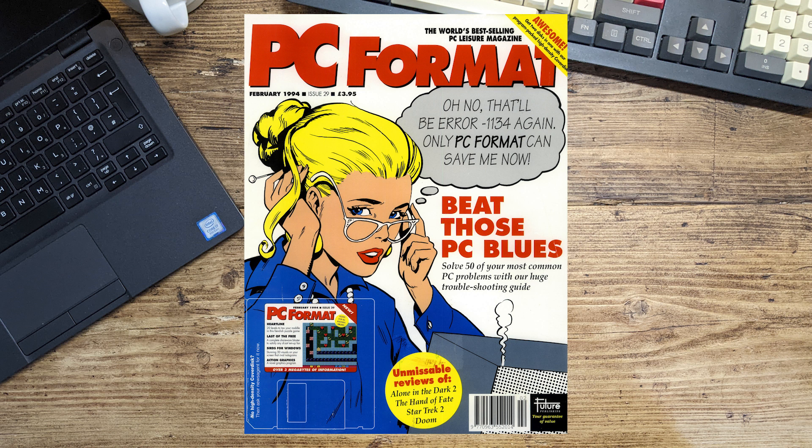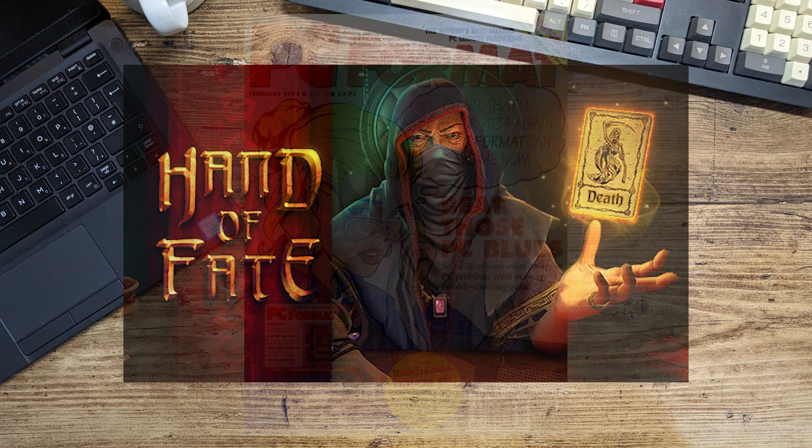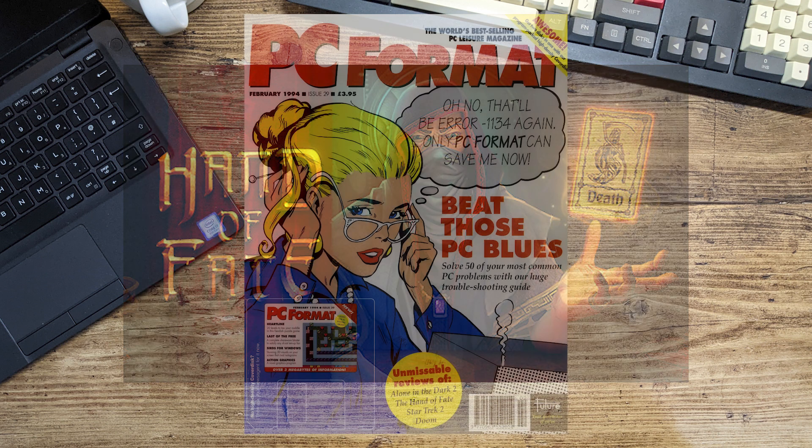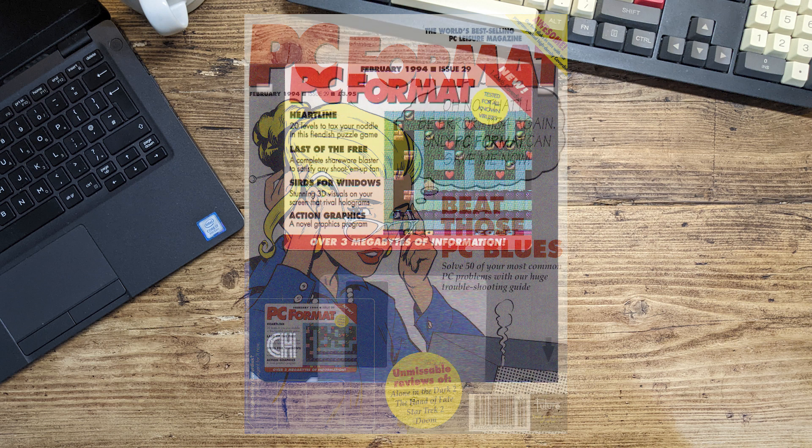It's amazing how much they could fit on discs in those days. The magazine's focus seems to be about solving PC problems - 'solve 50 of your most common PC problems with our huge troubleshooting guide.' It also says 'unmissable reviews of Alone in the Dark 2: The Hand of Fate, Star Trek 2, and Doom.' The Hand of Fate reminds me of a card game dungeon crawler that came out a couple of years ago - probably not related.